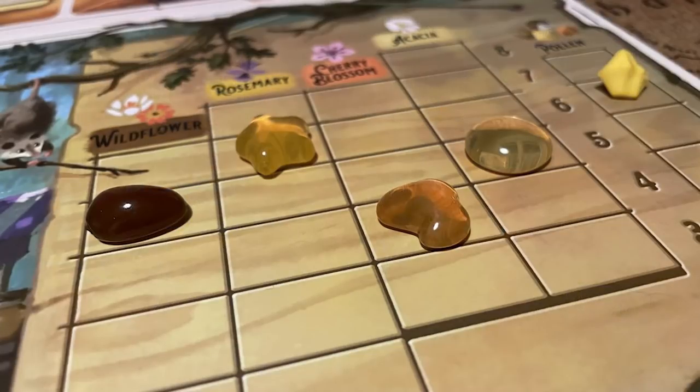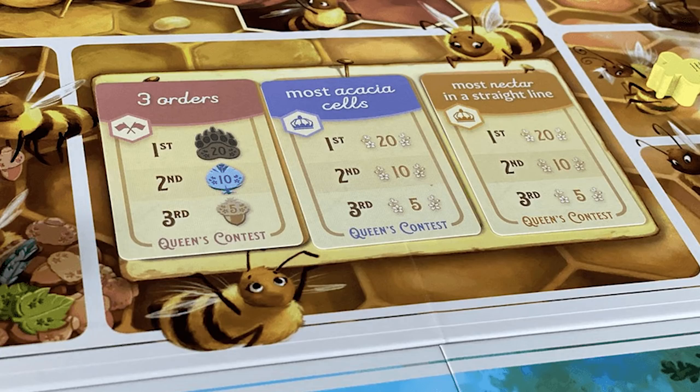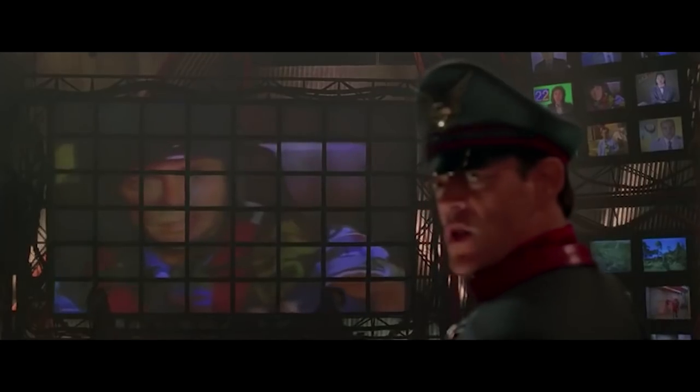The game end is triggered when one of two conditions occurs: either four of the five items that can be sold — honey or pollen — have reached their lowest price, or two of the free order piles of cards have been completely drained. At which point everybody totals up how much money they've got, and of course it's an economic game, so the person with the most money wins.